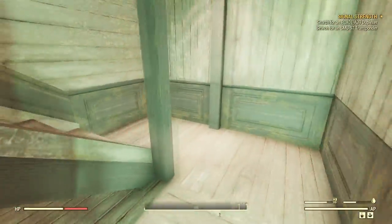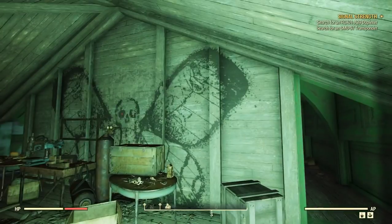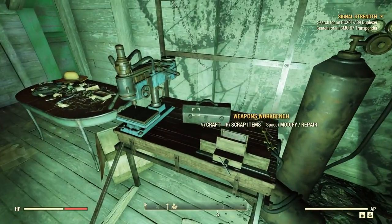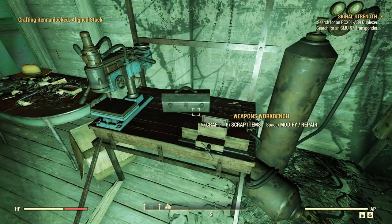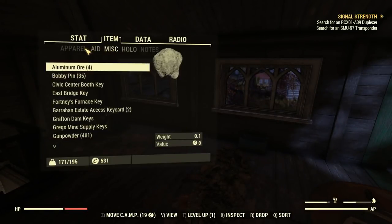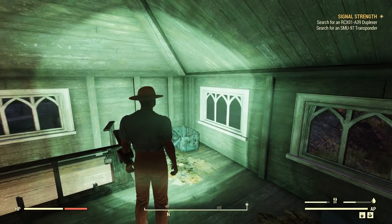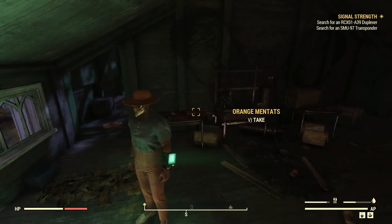Let's see what's going on in here. Creepy - my gosh. Pipe revolver, we'll just scrap it. I don't need that. Prospector's hat - don't think I've worn one of these yet. Put that on - oh, it just really completes the ensemble. That's beautiful, that is just lovely.